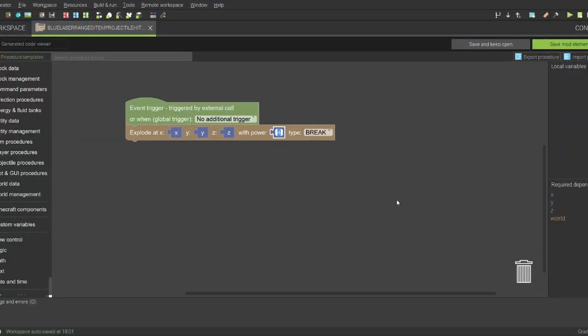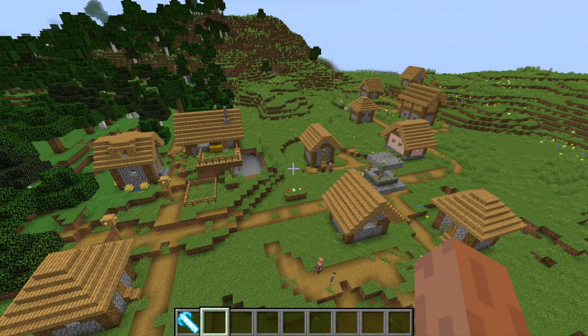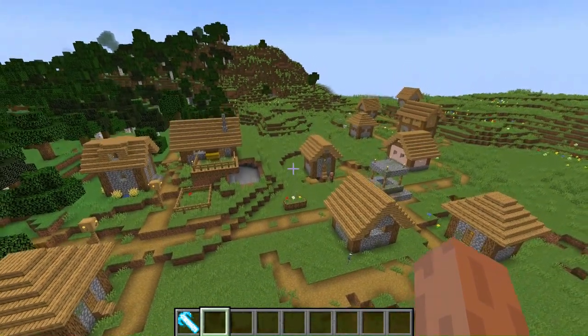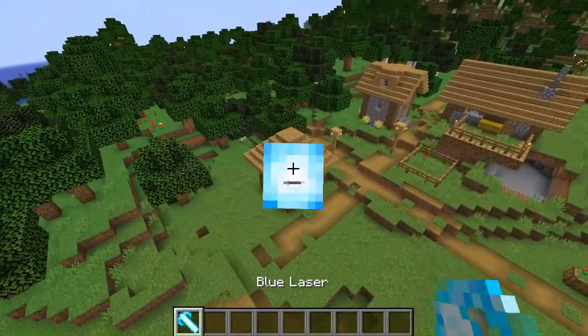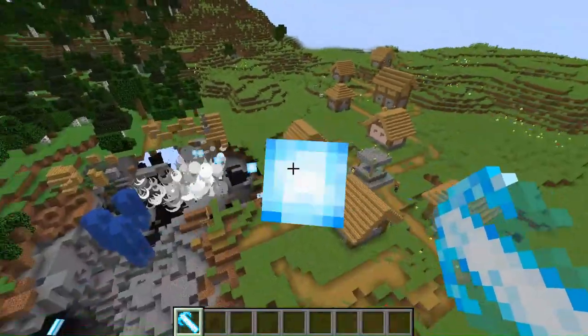Let's try 10 instead. This should be much greater. I've upped the explosion power to 10, so let's try this out on this poor unsuspecting village. Yeah, I think that works.